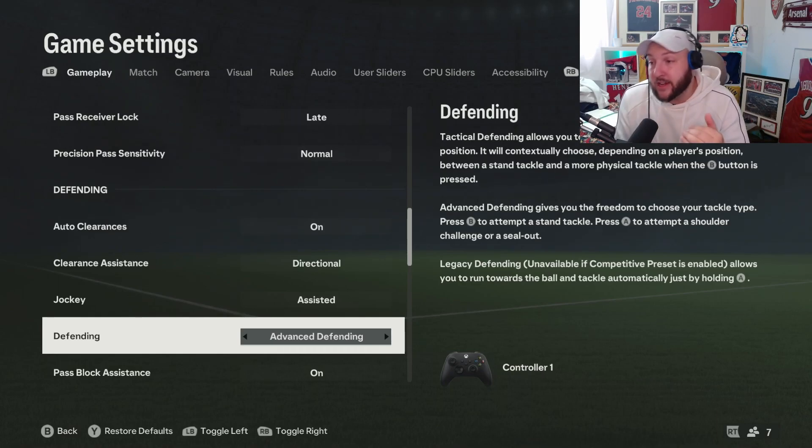I like to keep it on advanced defending because you can hold down A or X on your controller. When they are next to someone, they're going to brush them off and make them tackle. Or B or circle for a manual tackle. Whereas with tactical defending you only have the B or circle option. So it's always better to have the extra options with advanced defending.